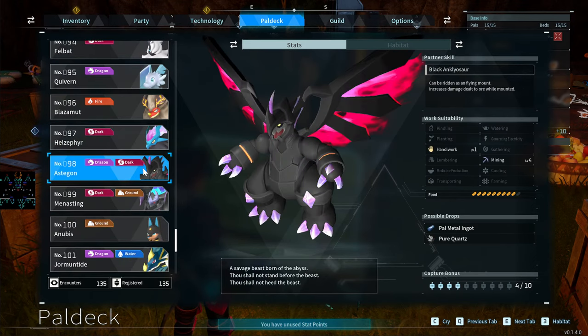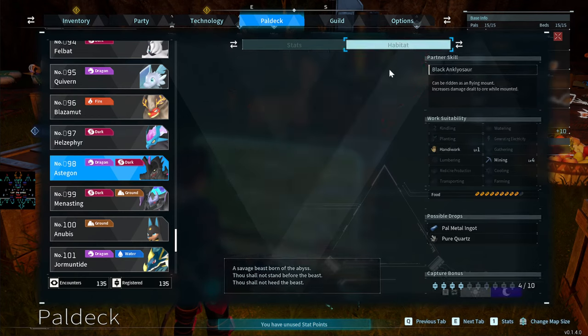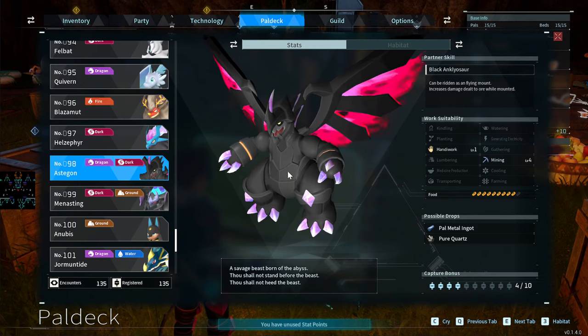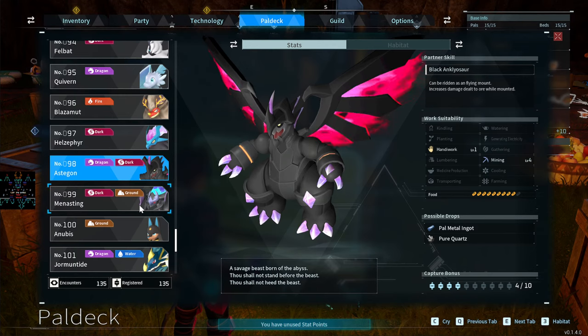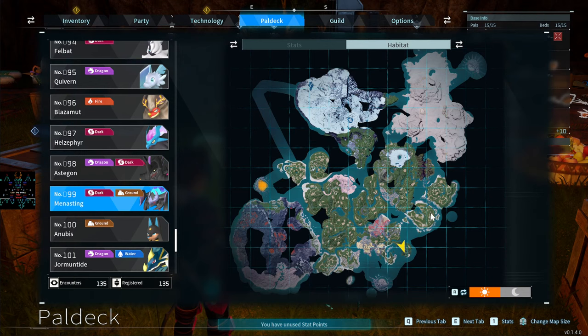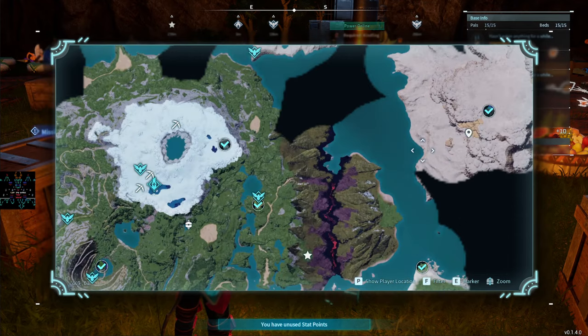The Astegon has Mining 4 and Handiwork 1 — really great. You can catch them on this small island and it's a nighttime pal so it never sleeps. Really easy to catch and find. I use them as a dedicated mining team to go out and mine resources. The Manticore Sting is also nighttime-only — Lumbering 2 and Mining 3. It's a boss-only pal; the cave entrance is right up here.